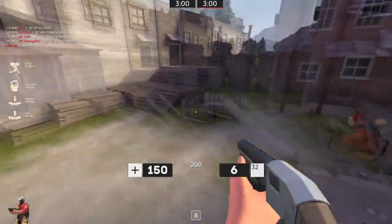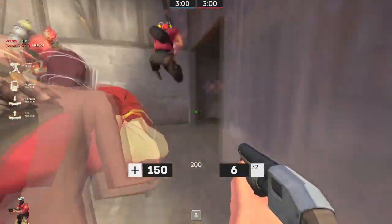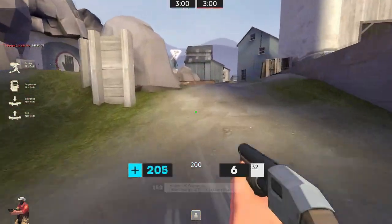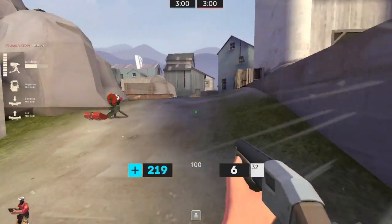I choose not to build a teleporter entrance because when I do that, I'll either come to mid with 75 metal, or I resupply and that separates me from the disciplinary action.